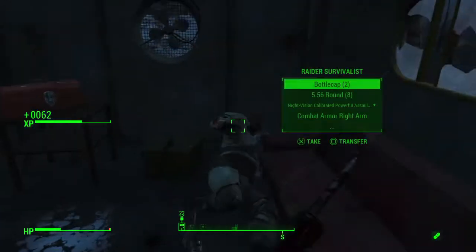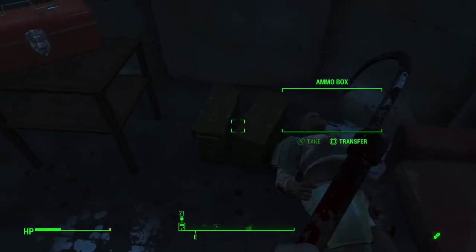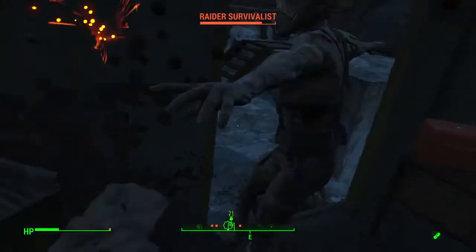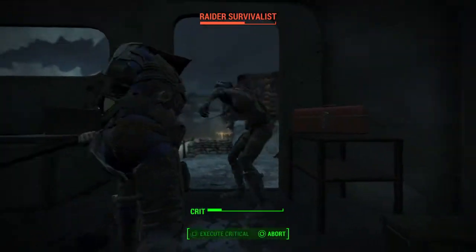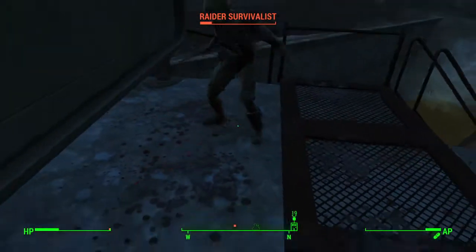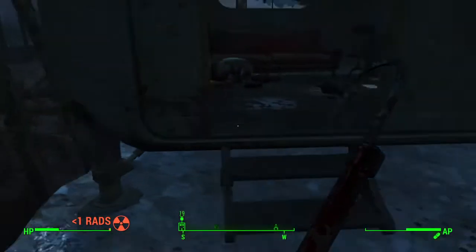When you first load the game up after downloading the new Vault-Tec DLC, you're gonna get a radio transmission telling you to head out to Vault 88. Your map will update with the location, and once you get there you'll see it's kind of like a quarry section with a ton of Raiders guarding the entrance. You probably don't have to kill all the Raiders — just a few to get into the vault.